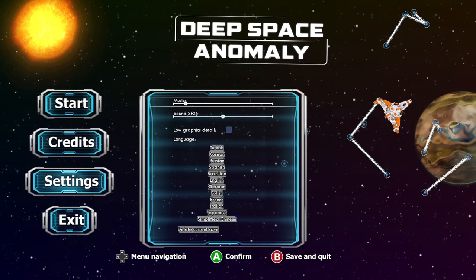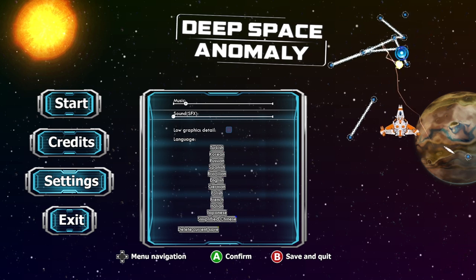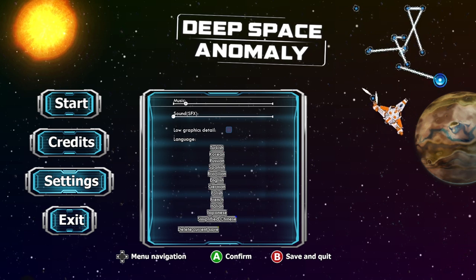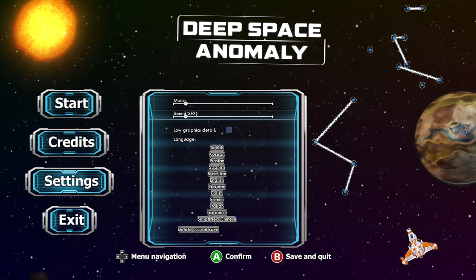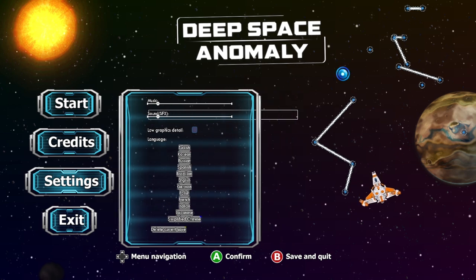This game was published by Desert Water Games and developed by Dream Games, and the title update is a very easy 1000G completion, taking you maybe about 5-10 minutes to get the lot.